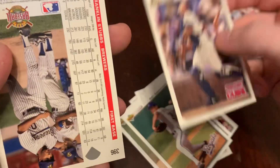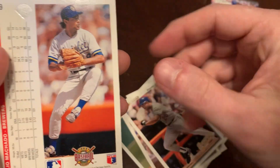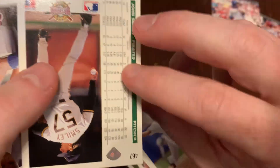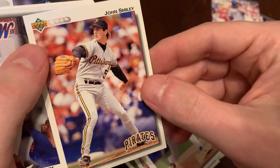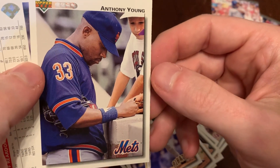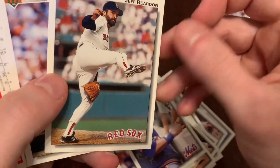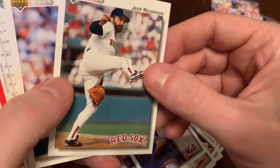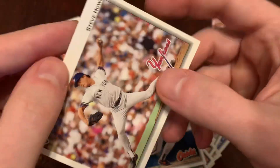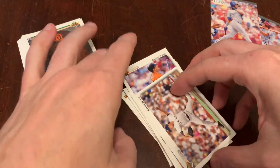Joe Girardi. Franklin Stubbs. There's Julio Machado. John Smiley. Anthony Young, presumably signing for that young fan — good man, Anthony, appreciate that. There's Jeff Reardon, cool follow through. Glenn Davis. And we end with a nice horizontal card of Steve Howe. So no weird eyes in that pack. We'll catch him eventually.